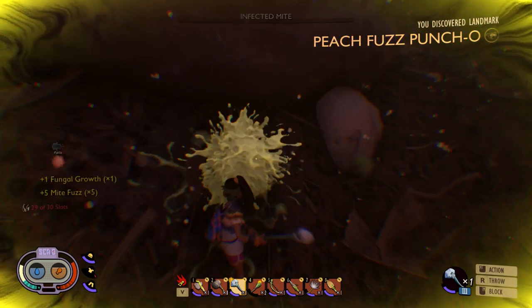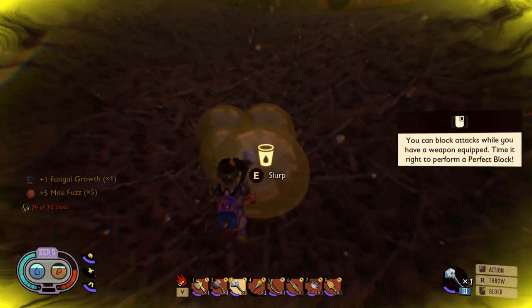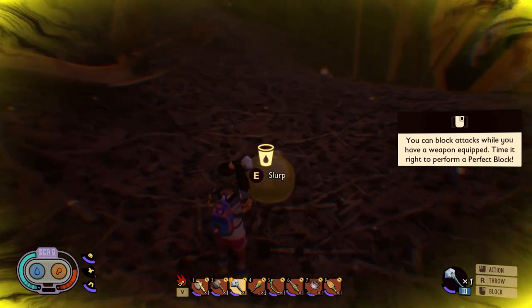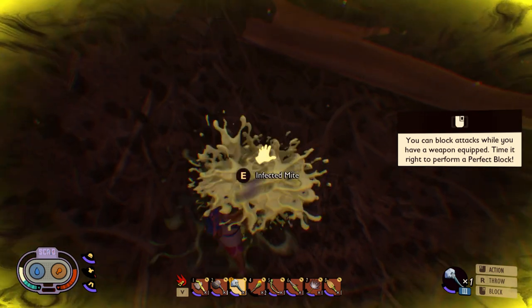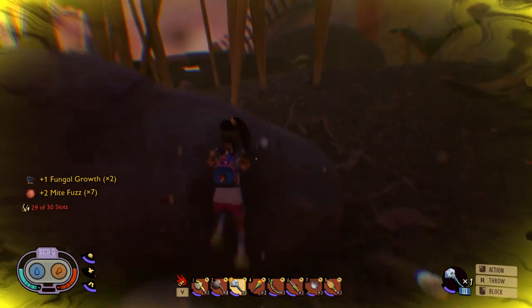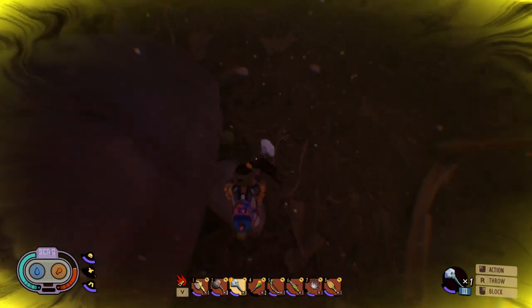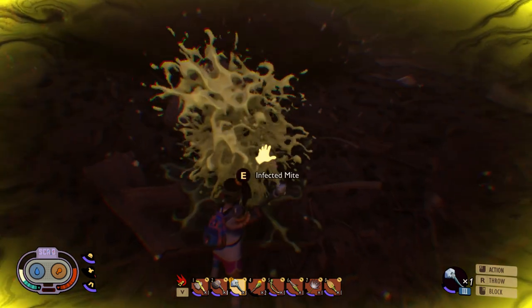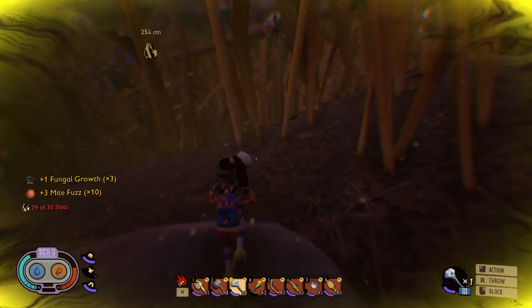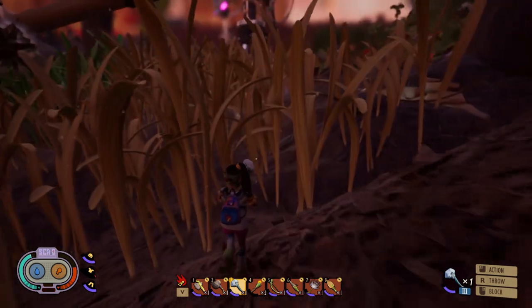These are the little green ones — green only because of this green mist — and these are the ones you need to eliminate. When you kill them you get this type of material. Here is another one, the infected one, and you can see on the left side: Mite Fuzz. There are plenty here. They will aggro you so you don't need to run after them — they run after you. They're kind of harmless, just hit them once and you're done.